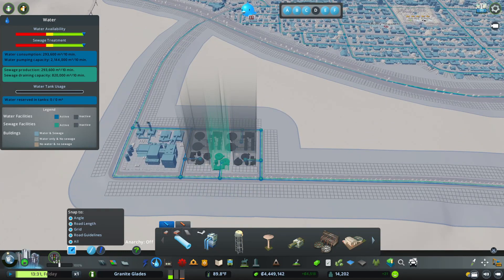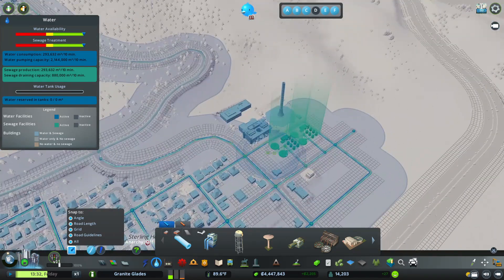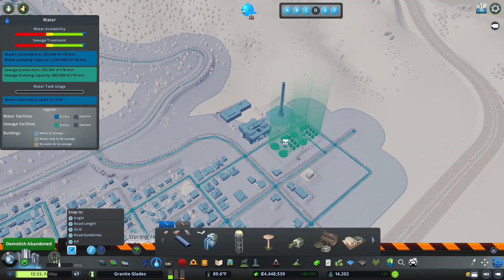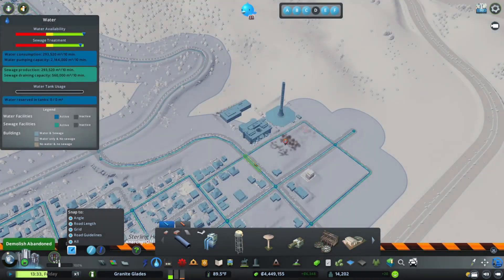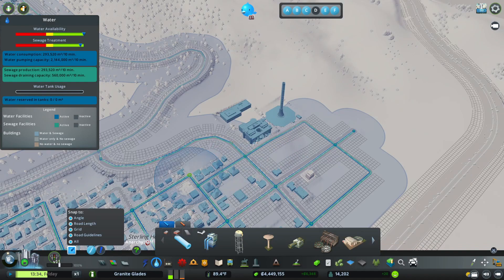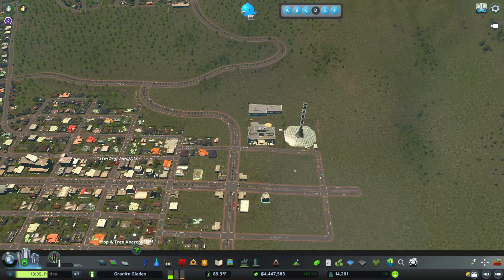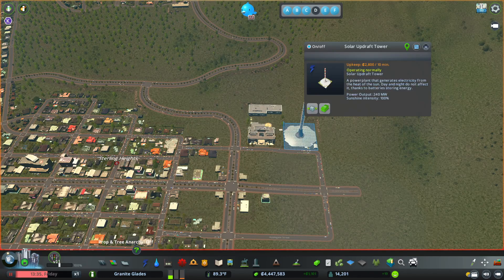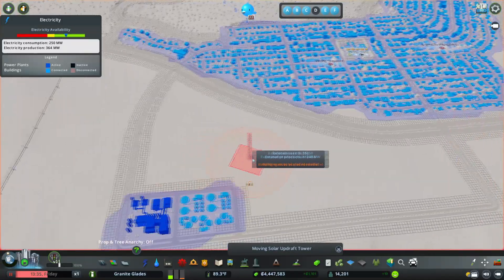There are our extra sewage treatment plants. We now have a sewage draining capacity of 820,000 cubic meters per 10 minutes — that is until we get rid of those two. So how much do we have now? 560,000 — okay, that's not too bad. Now we need to move over our power plant, so before we do that I'm going to pause the game so we don't lose power to our entire city.